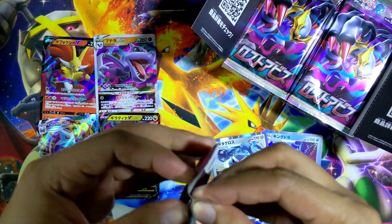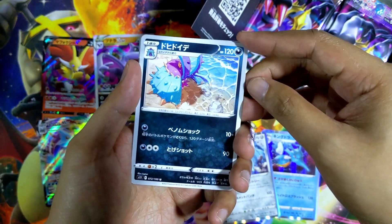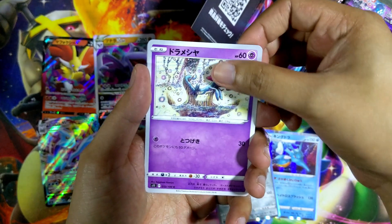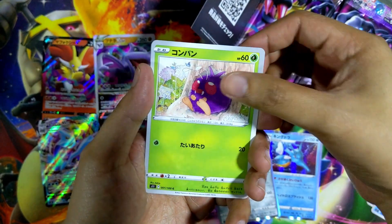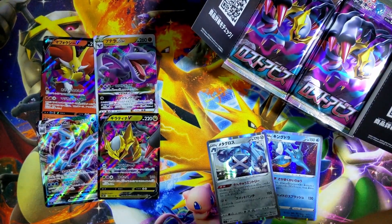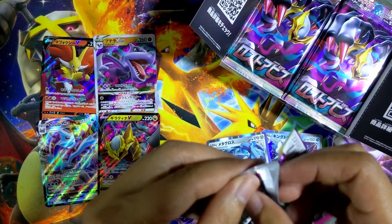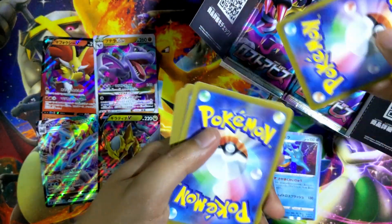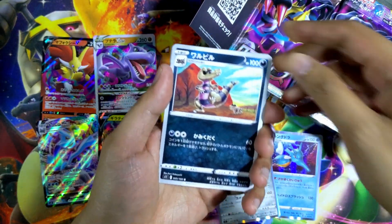Another one. We have Toxapex, Dreepy, Finian, Venonat. And the last card is Nuzleaf front — it's just an uncommon, not even a rare. I've not placed my pre-order for Lost Origin yet — I really should, but I think I'll probably do that next month. Anyway, next pack. We have a Krokorok, Porygon — I really like the art for this Porygon, that's nice. Vulpix, Hawlucha, and a Venomoth.